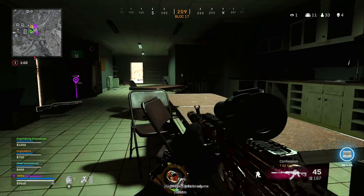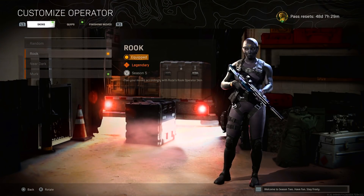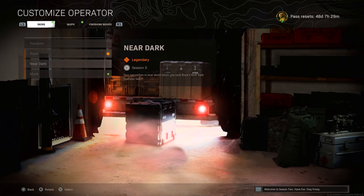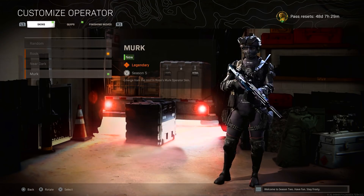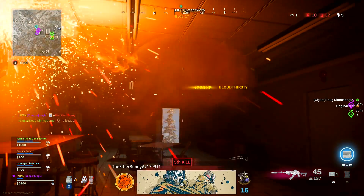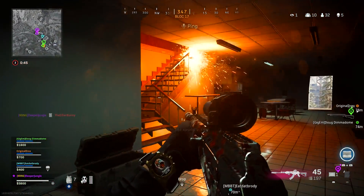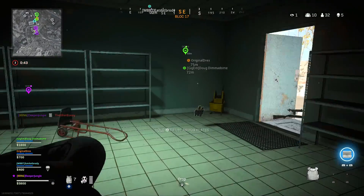For this particular Operator, there are actually three different skin variations. The first one is the Rook, which is the base skin and the one many people use in Warzone. The second one is the Near Dark variation, and the final one is the Merc variation. Those subsequent variations, along with voice equip and XP, are all available by completing challenges that you get once you unlock the Rose skin at Tier 100 of the Season 5 Battle Pass.